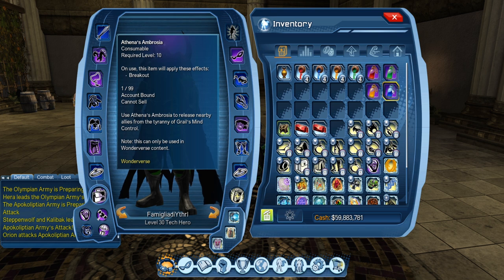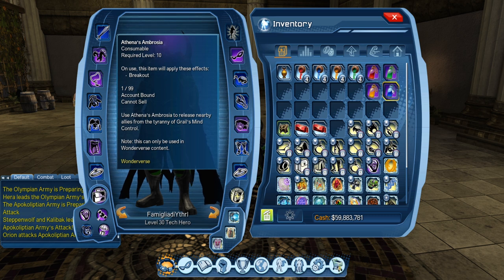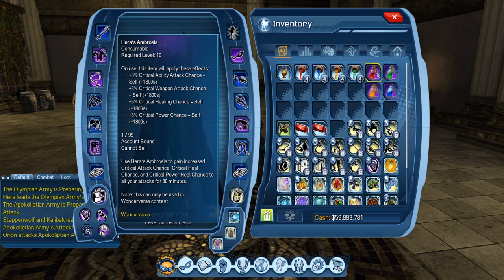The Breakout consumable — Athena's Ambrosia — releases nearby allies from the tyranny of Grail's mind control. If you saw my previous video on the raid, there is a mind control mechanic, and this is how you break it out. I'm also 99% positive the magic supply crystal will work, because it works in every other situation — it's worked in Atlantis and Deluge and other raids with mind control. So try the magic supply crystal, but if not, just use the breakout consumable. The red one is pretty self-explanatory: critical attack chance, critical weapon attack chance, critical healing chance, and critical power chance — all for 30 minutes.